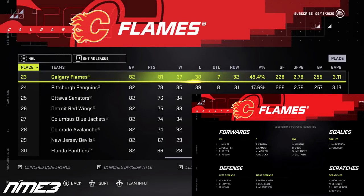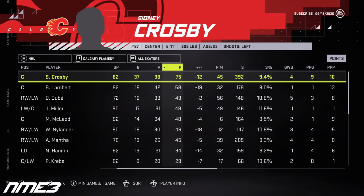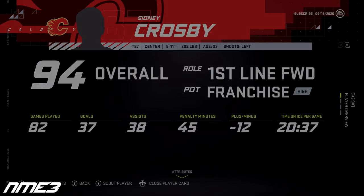After finally making the playoffs in year 4, the Flames disappoint again in year 5, finishing 23rd in the NHL. Crosby, like the team, declined a bit in production with 37 goals and 38 assists for 75 points on the year. With this he drops to a 94 overall.